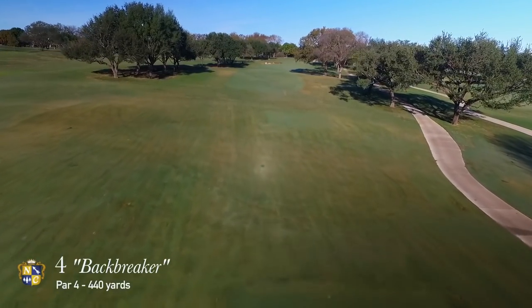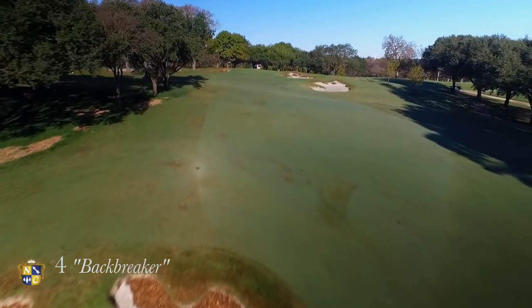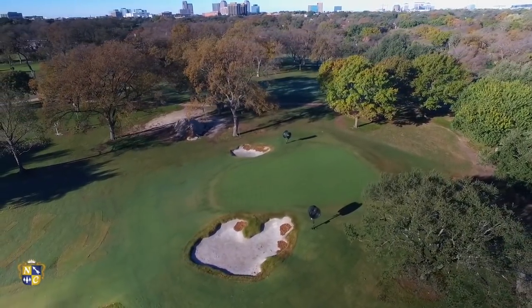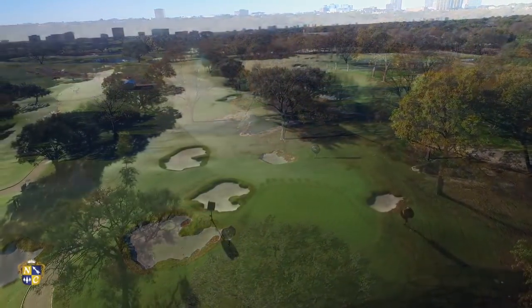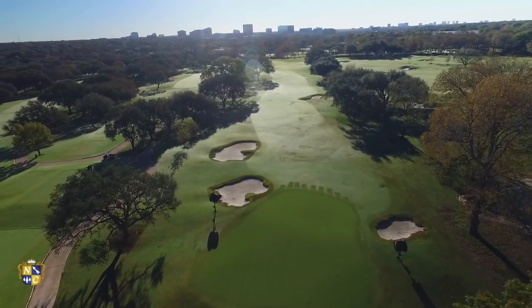The fourth hole, a subtle dogleg right, requires a well-placed tee shot. A drive to the left center of the fairway just short of the bunker will provide the best angle into the green. Club selection is critical on the approach shot to this deep green, so take note of the pin location. Players must negotiate the dramatic uphill slope, and the putting surface is protected by a pair of bunkers guarding both the left and right-hand sides of the green.